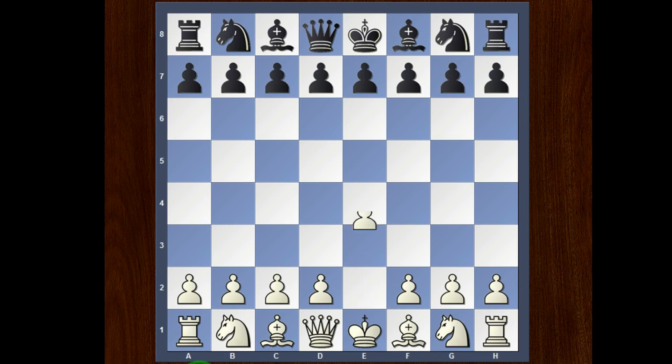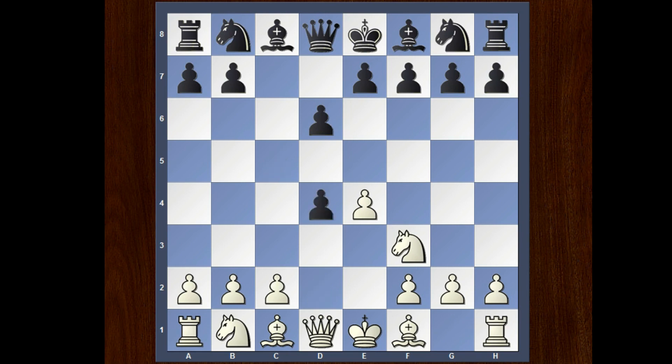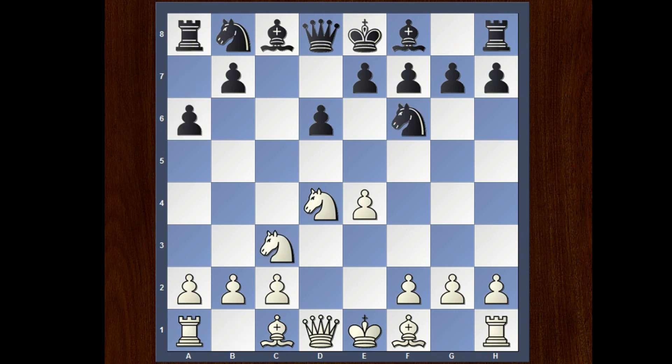Let's start the game. E4 by Sé Panko, E5, Nf3, D6, D4, Cxd4, Nd4, Nf6, C3, A6 is played — Sicilian, Najdorf engine.